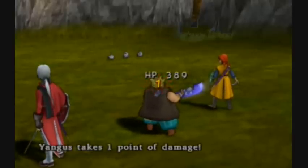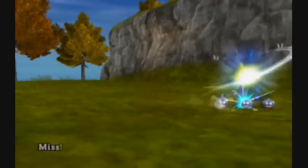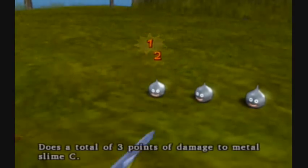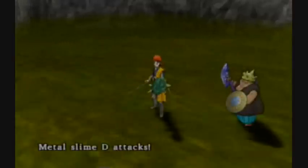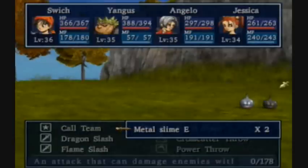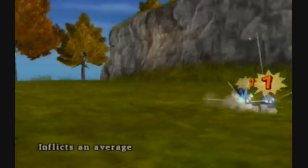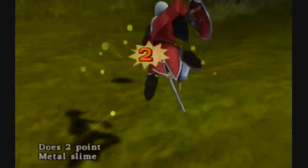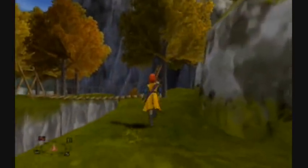Later we'll have a slightly different strategy for killing the bigger ones, but we're a ways away from that yet. I really want to get all these areas we could never get to out of the way - just plow through them all. That was a sad showing from Angelo. We still got a couple left - we could still get some decent experience. The problem with this place is when you're not hitting really cool super-experience slimes, you're hitting crappy battles that do you no good. There we go - 4,000 experience. That's pretty good.